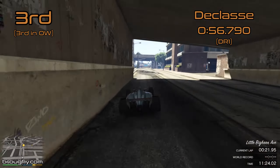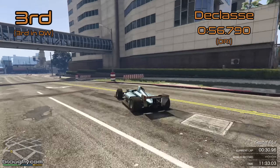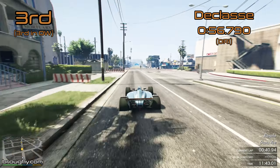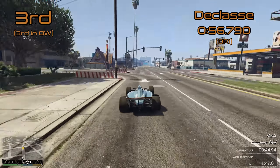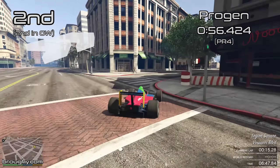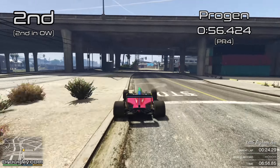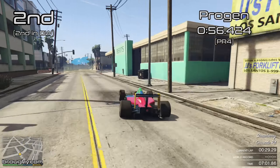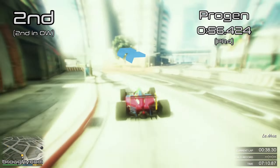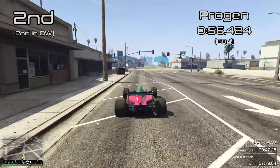The lap times have drastically improved - we're talking 56 second lap times now when we were just looking at 59 second lap times from the top supercars. Our top two manufacturers are arguably some of the most recognizable, and they both create the two fastest supercars in the game in the reverse order of what we'll see here. In second place is Progen with the PR4, the second quickest open wheel car. Progen wasn't a manufacturer when the game first released in 2013 - the T20 was the first Progen car added via DLC.